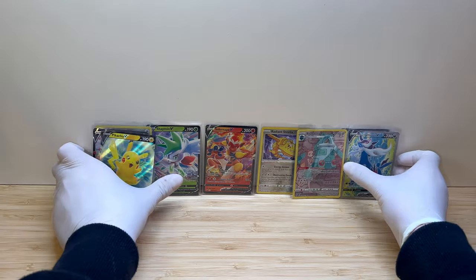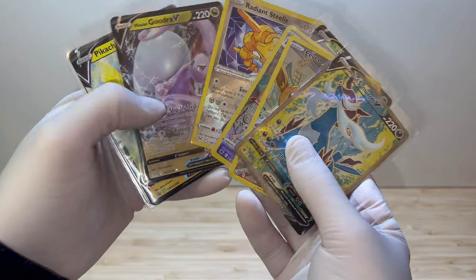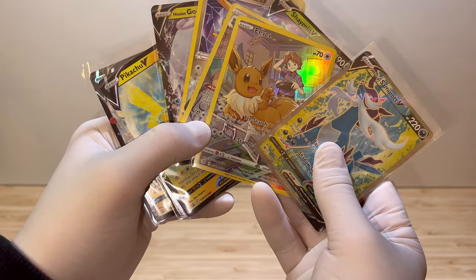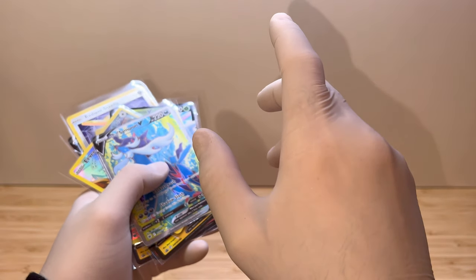And there you have it folks - Bolton V, Pikachu V, and Infernape V are showing us what true Pokemon power looks like. Which card stole the spotlight for you? Drop your thoughts in the comments below. If you're hungry for more Pokemon action, make sure to hit that like button, subscribe, and stay tuned for our next adventure. Until next time, happy hunting Trainers!